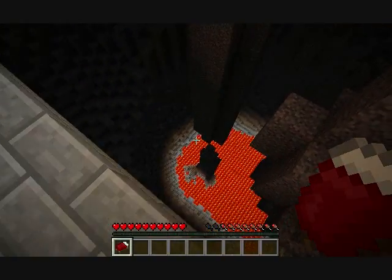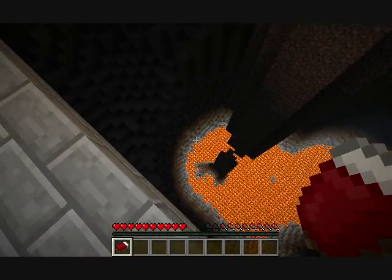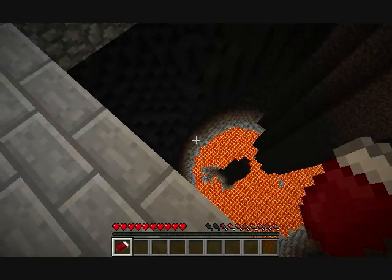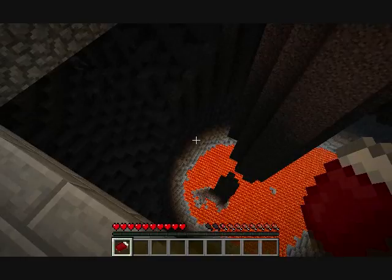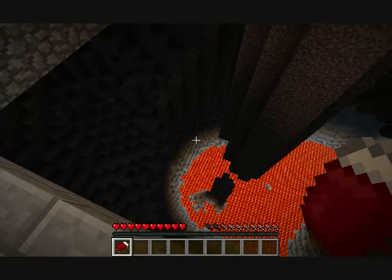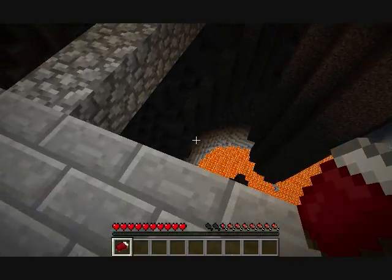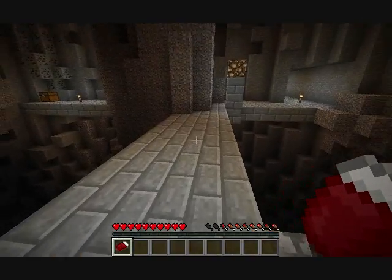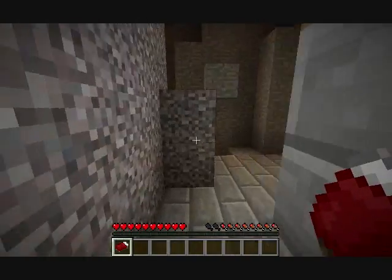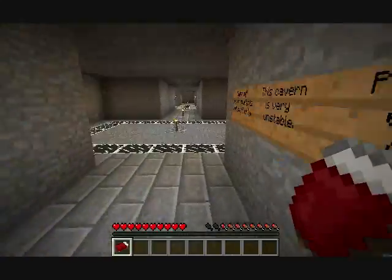I'm just looking down again to see if there's anything down there that I missed. I don't see anything. What is that right there — in the upper right corner of my crosshair? Is it a slime? Let's hope it's night time, because I'm going to put down my bed and try to sleep.